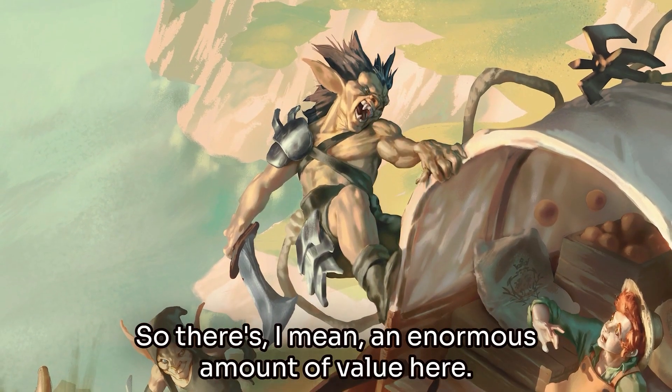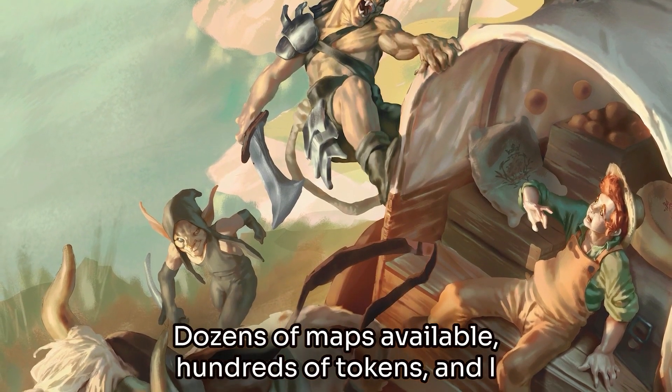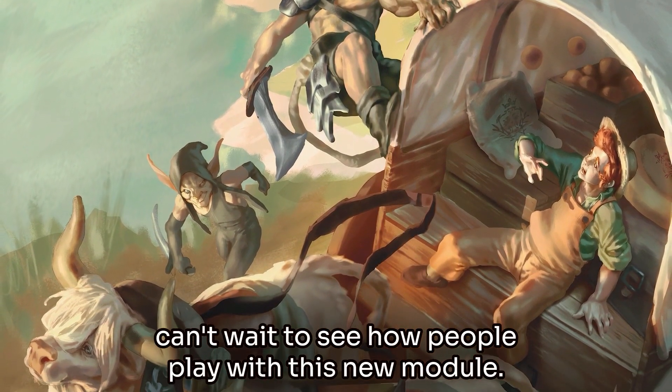For lots of these, you'll see tons of tokens already laid out for you on the GM layer. These are already in position where you would want to encounter them in the course of this adventure. All you have to do is switch them from the GM to the token layer to show them to your players. There's an enormous amount of value here — dozens of maps available, hundreds of tokens — and I can't wait to see how people play with this new module.